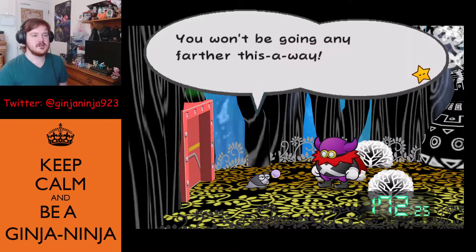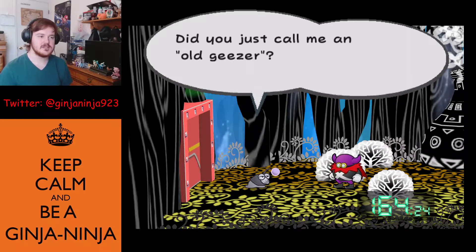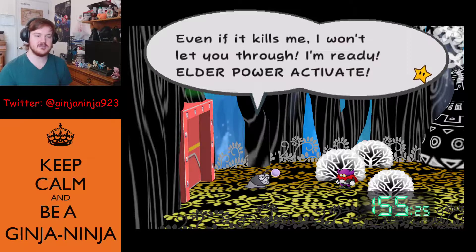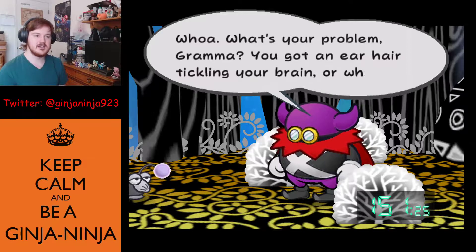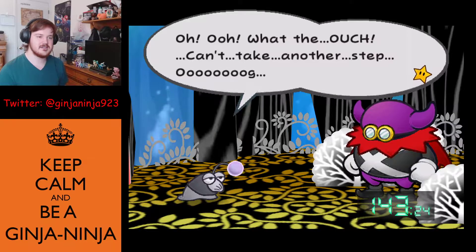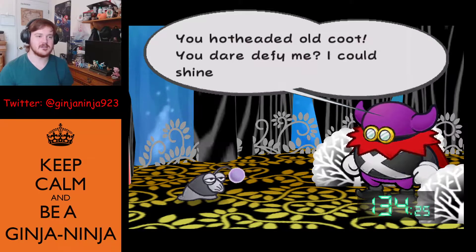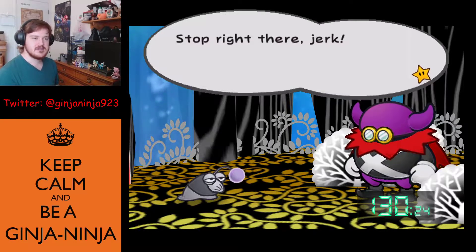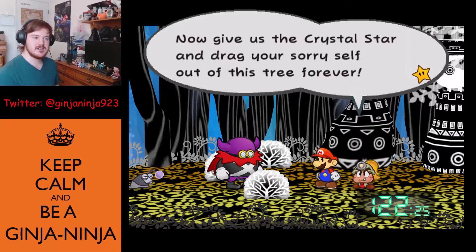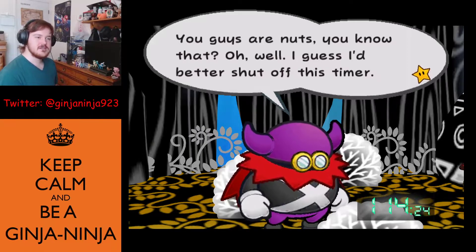We got to the end. An old elder blocks the way, saying we won't be going any further. Mario says 'Move it, you old geezer,' and the elder activates 'elder power.' Then someone else arrives and the elder's back gives out. It turns out it's a familiar character who says: 'Give us the crystal star and drag your sorry self out of this tree forever.' Lord Crump responds: 'I guess I'd better shut off this timer.'